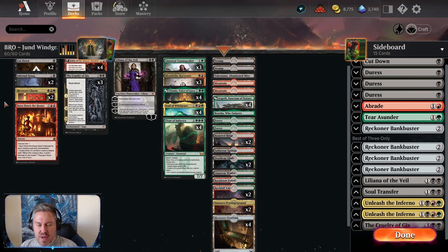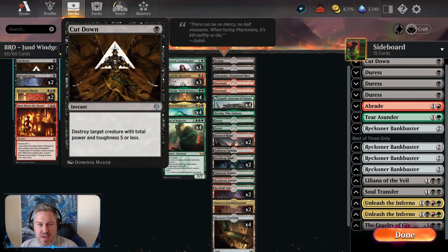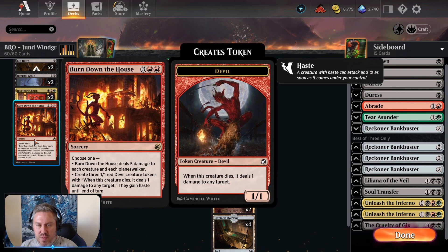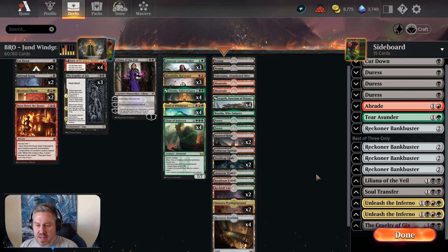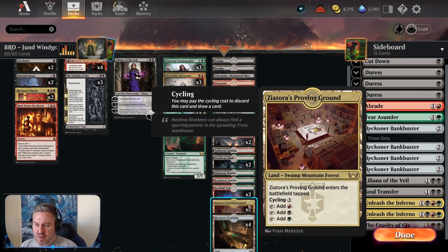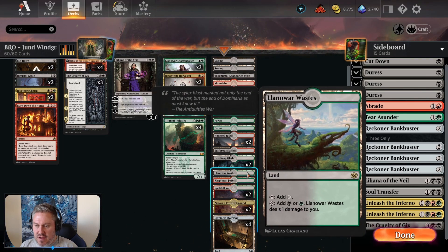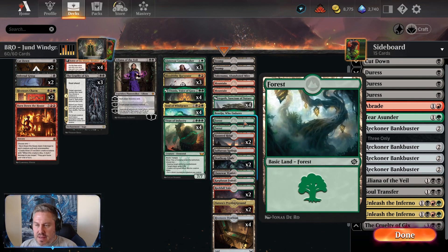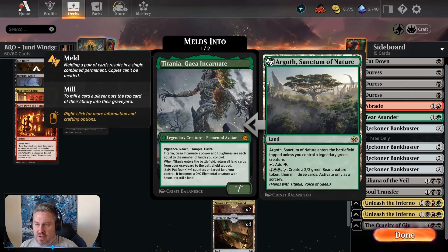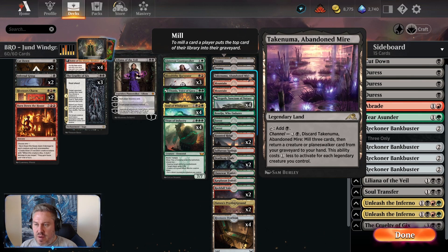We have a few removal spells to help interact with your opponent's threats: Cut Down, Infernal Grasp, and River of Tears Charm — which makes them sacrifice their largest creature or planeswalker, or lets you exile the top three cards of your library and until your next end step you can play those cards. We also have a board wipe with Burn Down the House, which also lets you create 1/1 red Devil tokens. The land base is mostly the same as that original deck — River of Tears, Outlook, Overgrown Tomb, Proving Ground, dual lands for each color, and six basic lands.